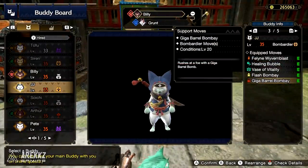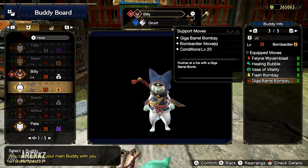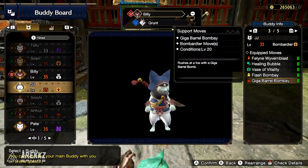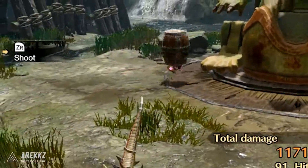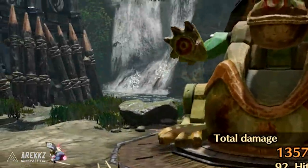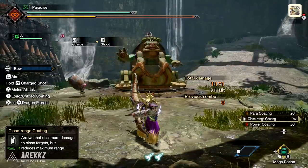However, the Bombardier's Giga Barrel Bombay is the level 20 unlockable skill for the Bombardier class Palicos and is hilariously funny. It is essentially your Palico running headfirst at an enemy carrying a Giga Barrel Bomb on his head and then it explodes for big damage.